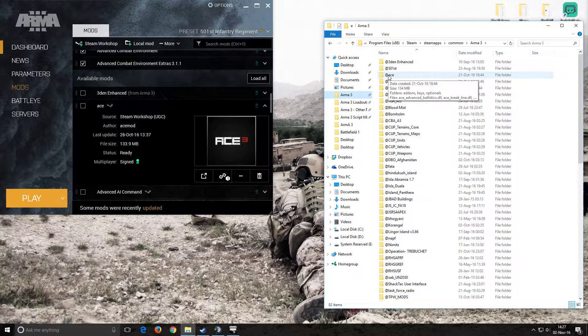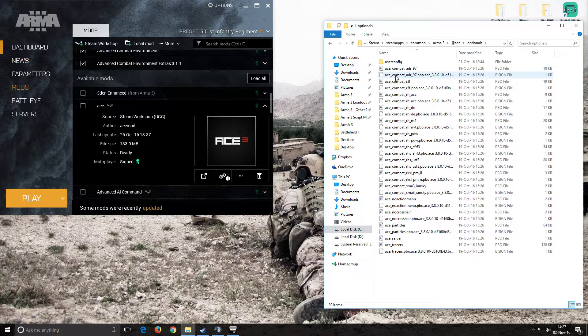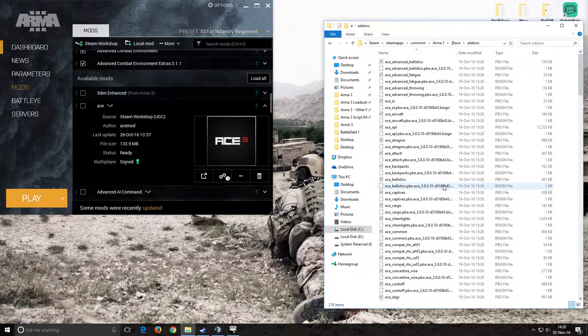And then it will pop up as ACE. Once you have the folder in here, select it. Now the only revision that we've been doing for the unit is within the optionals. Go into optionals because we're utilizing the Red Hammer Studios Russian forces and the US forces. You're going to look for four files in total. There's going to be the RHS AF RF 3 — there's a PBO and a bisign for both of those — as well as the RHS USF 3, also a PBO and bisign. So a total of four. Select all four, copy them, and then go back into your add-ons and paste them.